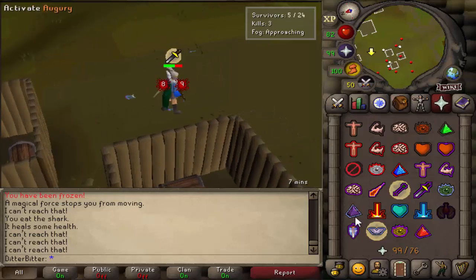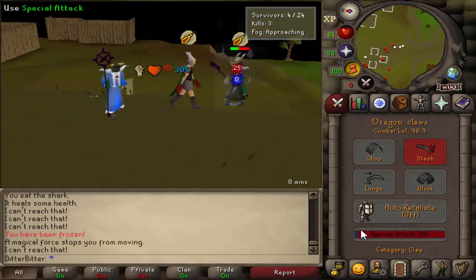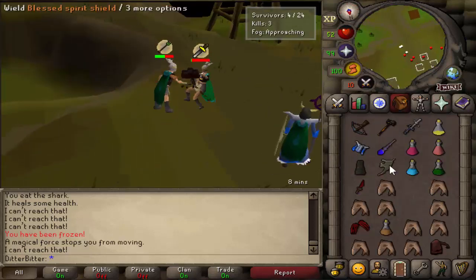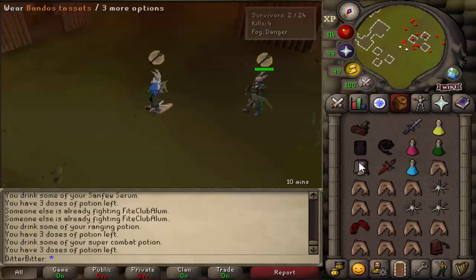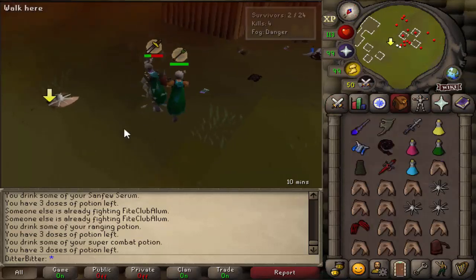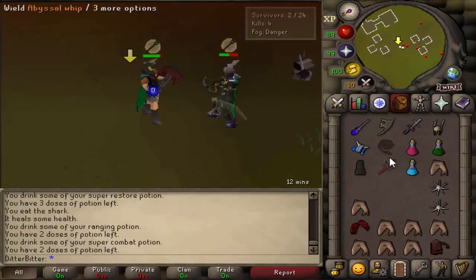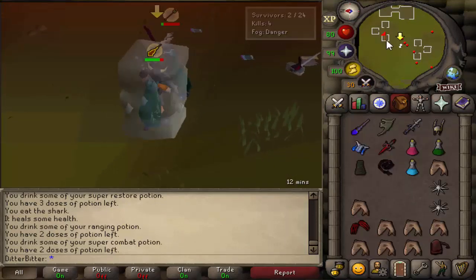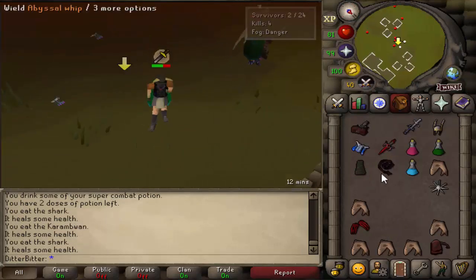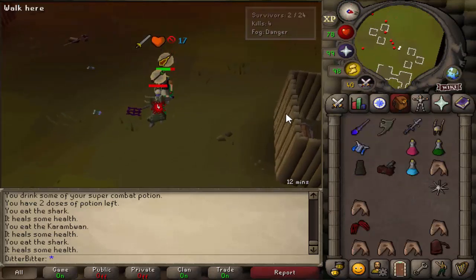Claw him here, nice. Claw him again, nice. Whip kill — 35. Good fight man, let's catch a freeze. Claw him, very nice — good start. Claw him again — oh I got the prayer on for that one. Whip him here — 40. Is he out? Oh he's trying to get me into the corner. Please don't lose — thank you. I think he's out, I should win. Come on just hit him with a whip — dead. Good fight, that's another win! GG man.